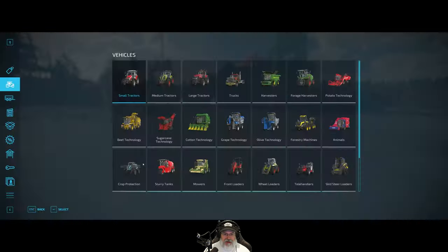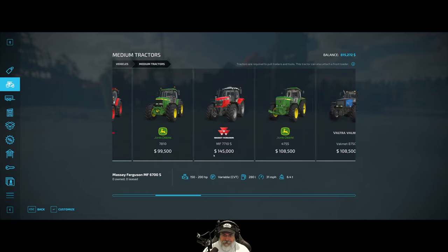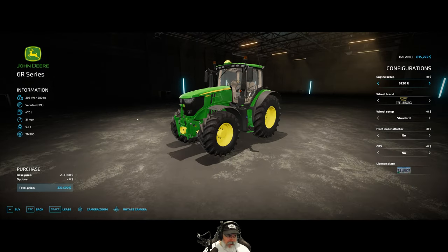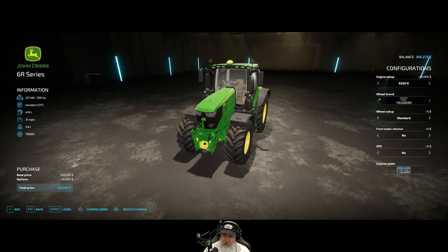Let's start with the equipment. I'm going to buy another tractor — a medium tractor — primarily used to tend the hayfield and the sheep farm. I've decided I'd like to get a John Deere 6R. I like these tractors and want something with a pretty decent amount of horsepower, so we're going to get the 300-horse version.